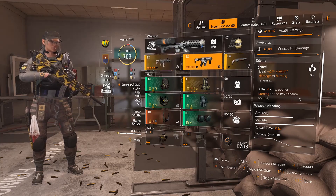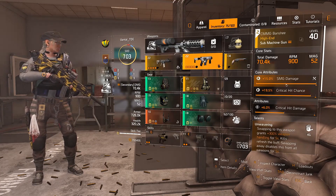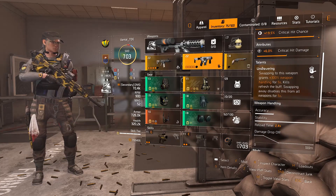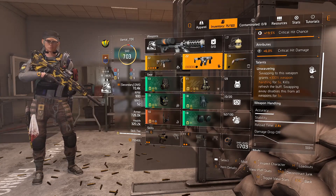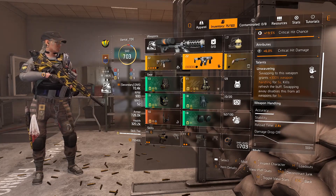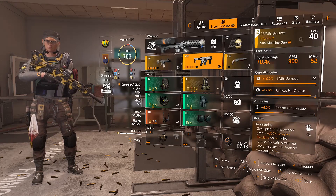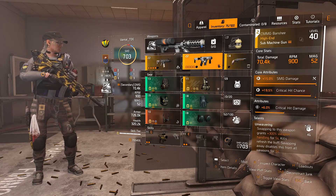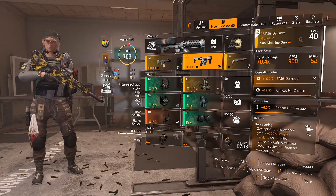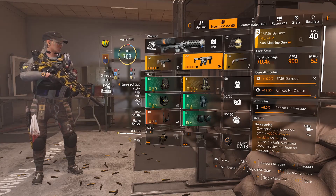My secondary weapon is a Banshee SMG. I'm also using it because of the talent Wavering — swapping into this weapon grants plus 300% weapon handling with the Freshers buff on kills. It's a nice secondary weapon for a skill build; you can quickly pull it out and take enemies down very quickly. Neither of these weapons are best-in-slot, but I'm just trying new things — that's how we evolve and adapt.